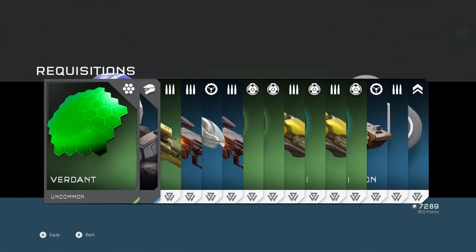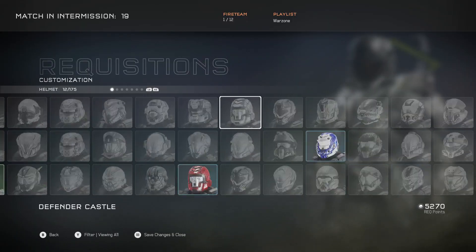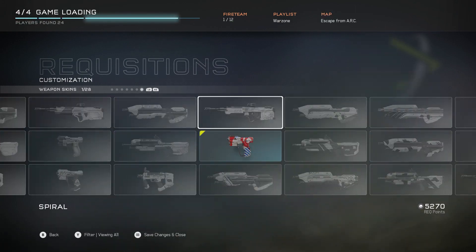Let's take a look at the first pack that I opened. The first thing that caught my eye is the Infiltrator Rare Helmet and the Verdant Visor. These are two of the three Spartan Appearance items you can get from REQ packs, the other being armour. There's currently a total of 175 different helmets, 53 visors, and 175 pieces of armour. These items, along with weapon camos, have no effect on your in-game performance — they are purely cosmetic.